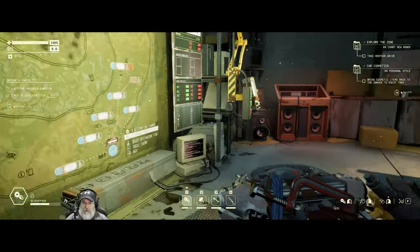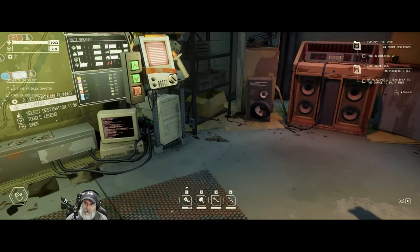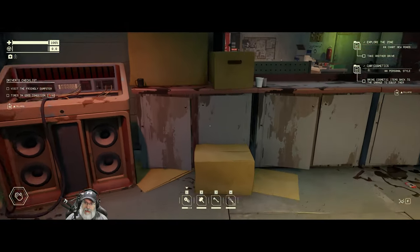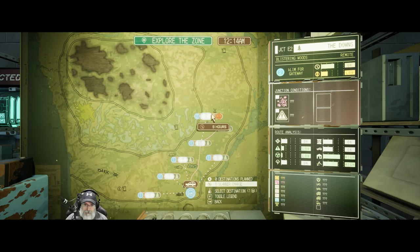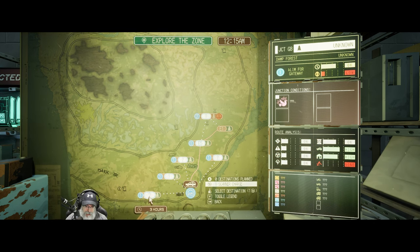Let's go back to here - that was a huge rabbit trail, but it was an important one. Basically, our main objective right now is to just explore the zone - there's no specific place we should go, it just wants us to take another drive. We can't bring the cosmetic items back to the garage until we get a detailing station, which we have to research, so we can't really do anything about that. All right, it's up to us to choose where we'll go. I did go up to this bunny zone and to this zone before, but every time we go there it's going to be different anyways. Why don't we actually go to the west this time and just kind of check that out. It's perpetual stability, it looks like it's got a decent amount of cars and buildings for us to loot. Let's do it.